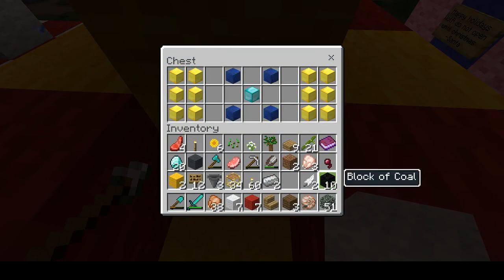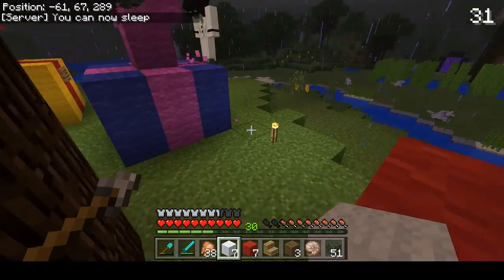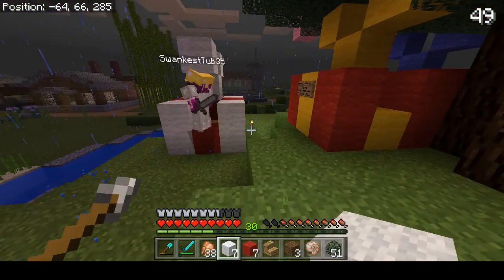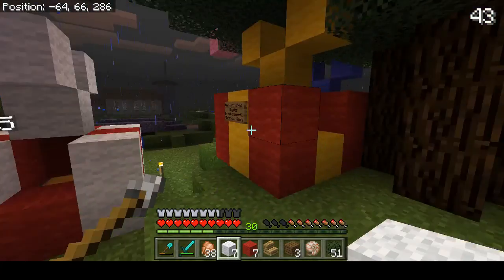I got a whole stack of coal, and lapis, and diamond — I don't even have enough space — and lots of gold. Oh my gosh, yes. So what did you guys get? I got bamboo, I got nine diamonds, and scaffolding. I've got three diamonds and a stack of red.